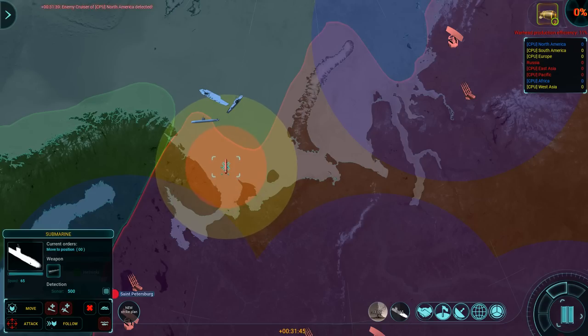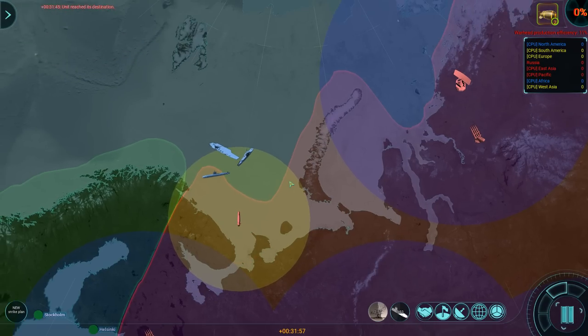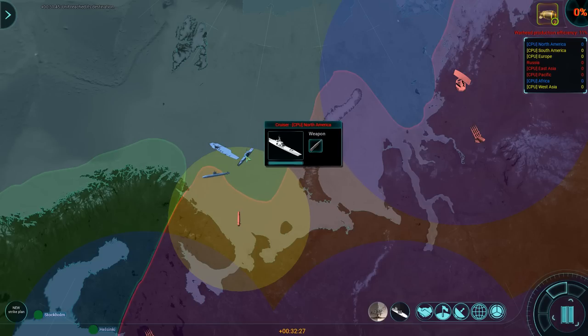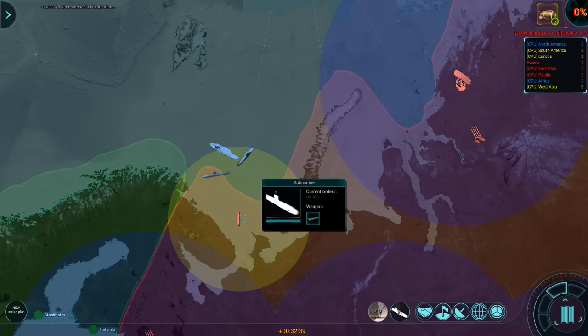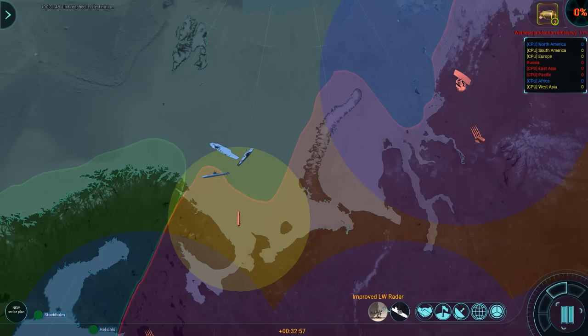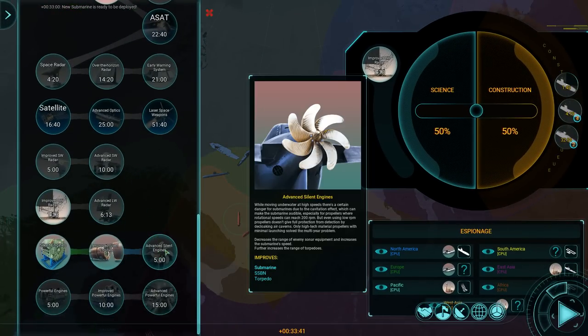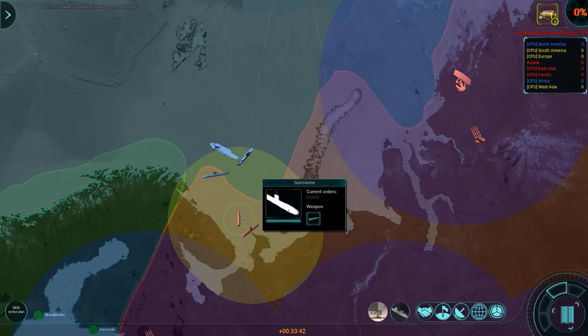Look at what I found — that's a cruiser. The cruiser does not have any assets to deal damage against the sub; their submarine does. But I'm hoping very much that my submarines are going to be better. Let's go for advanced silent engines: decreases the range of enemy sonar equipment, increases the submarine's speed, and further increases the range of torpedoes. That's what I want — better torps.